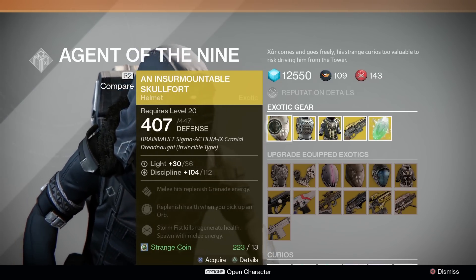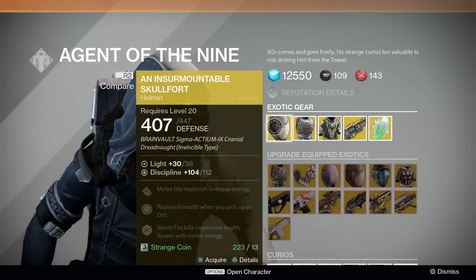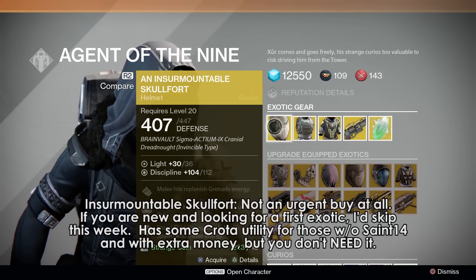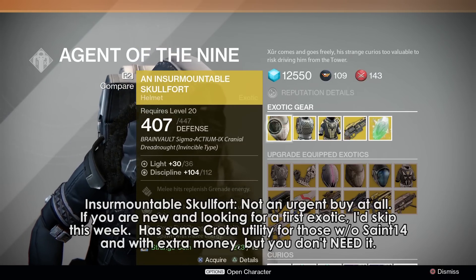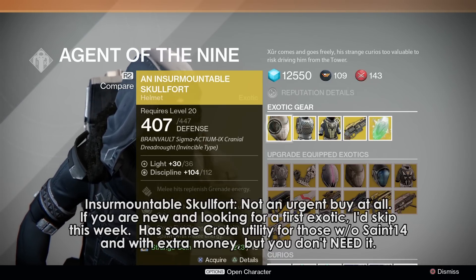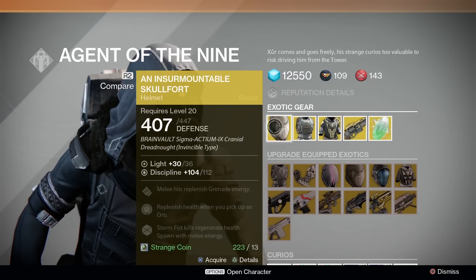Should you buy this helm? I would not say that it's an urgent buy in the slightest. And newer titans, I don't think this is really worth the buy. It's worth considering if you have trouble surviving on the Crota encounter and you have a lot of extra money. Otherwise, Armamentarium, Ruin Wings, Helm of Saint-14 are all better. No urgency on this one.